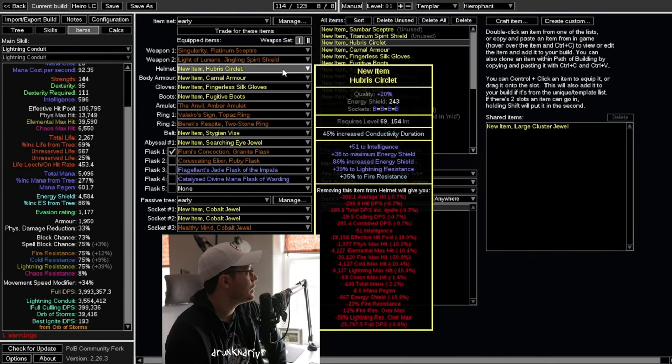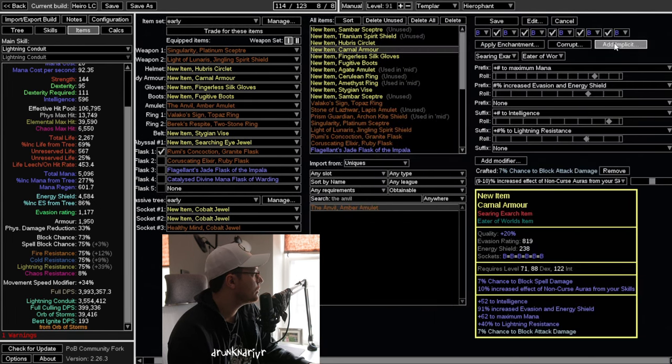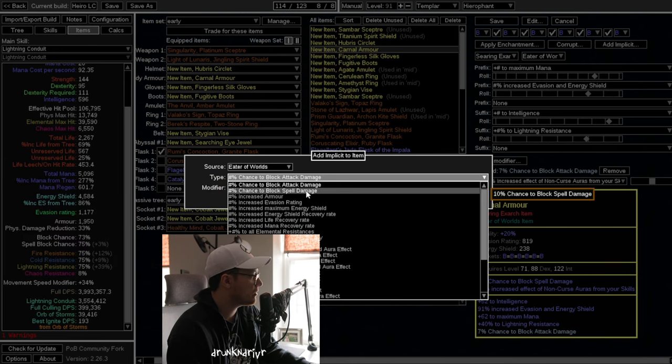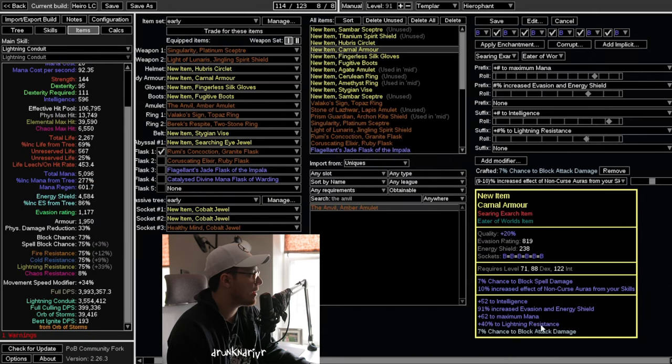We're down to 4 mil — you just want ES, res, and stats. That's all you care about. Same with the body armor. One thing I want to note is your block chance — you want to start farming Eater or buying the currency for the Eater so you can roll 7% block, and then craft 7% block, attack damage or spell damage on your gear. You're just looking for mana and ES. This is nice because it gives you the 15% more life thing that's on the tree now.